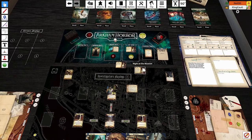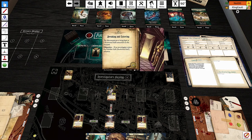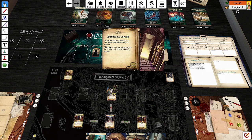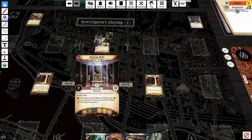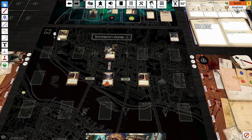Breaking and Entering — this one can go into hot A's. The Necronomicon is being kept in a restricted hall somewhere in the museum. If an investigator enters the restricted hall, we advance. The museum is connected to each copy of the exhibit hall. As an action, investigators in the museum hall spend two clues as a group to put the top card of the exhibit deck into play unrevealed. The exhibit decks are six rooms in the museum that we can explore.